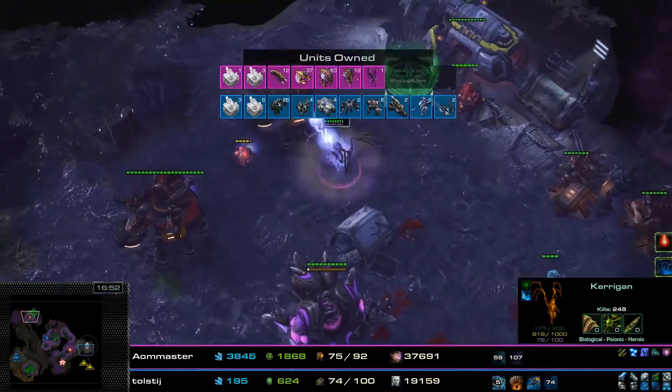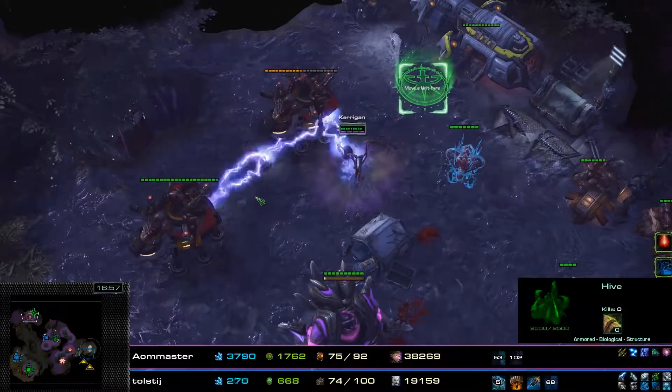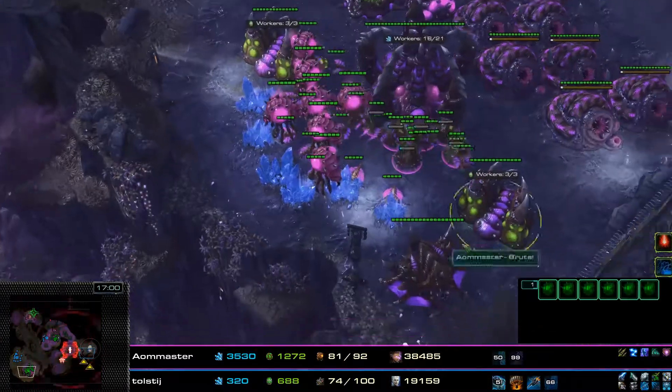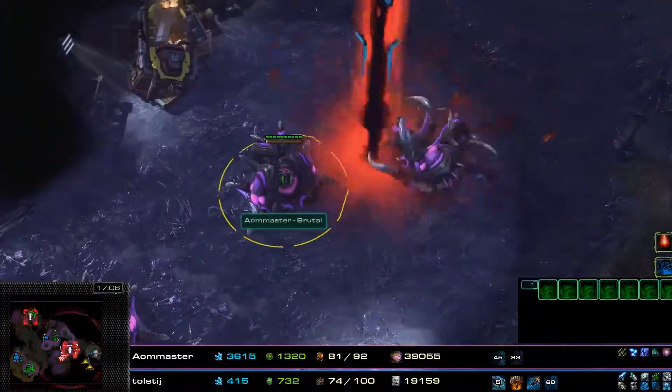Let's have a look at the unit compositions. At the moment there are only Hydralisks for Kerrigan, which is somewhat inconvenient. Having the Lurker Den and getting Lurkers out is really, really important, but there's a lot of multitasking required. Kerrigan needs to keep these Nydus Worms up as well as make sure she's able to clear the site.